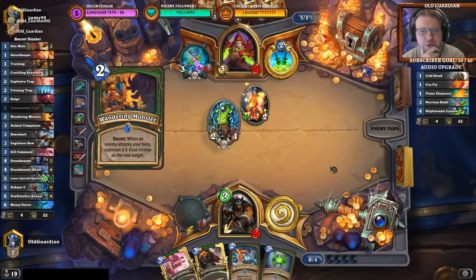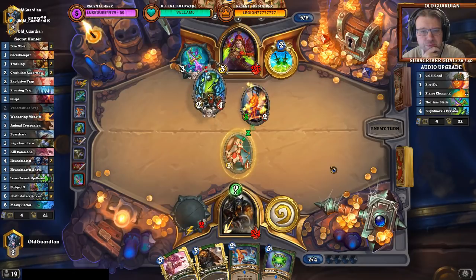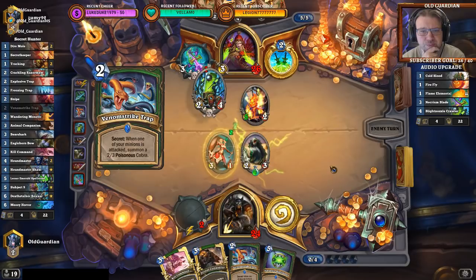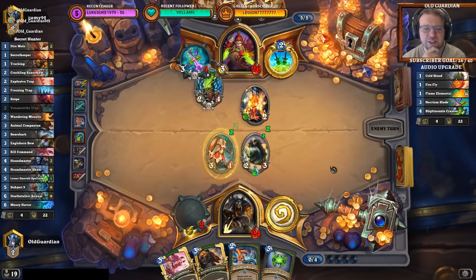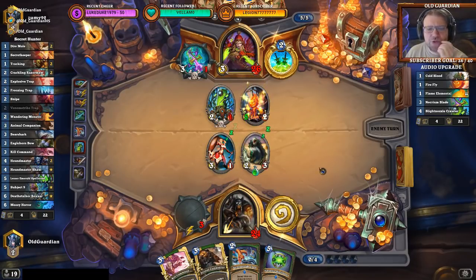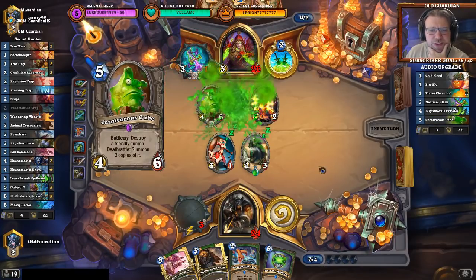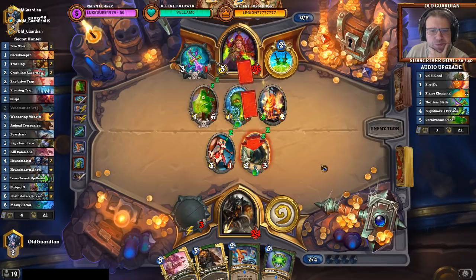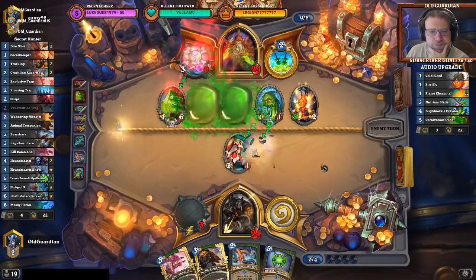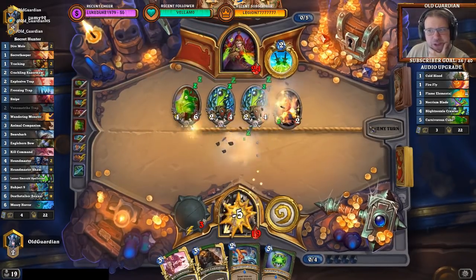Let's get a good Wandering Monster out there — that is a good Wandering Monster. Excellent news. I can obviously take all of this down, but... All right. How does he choose to do it? Cube is kind of nice. Yeah, cube is pretty nice indeed. That's a big board. Well, he had perfect cards too.